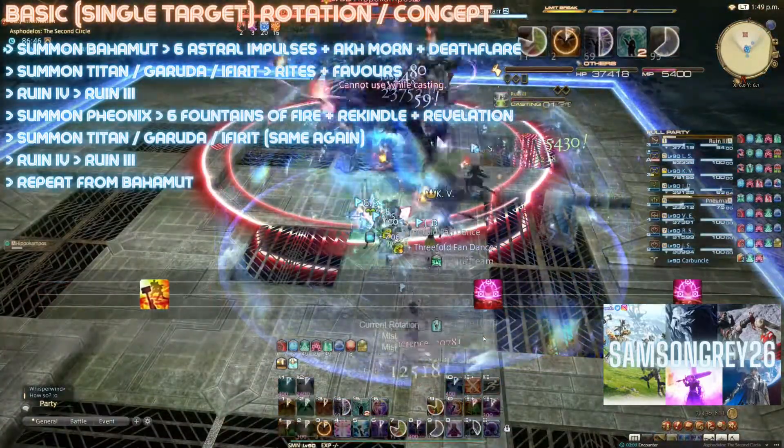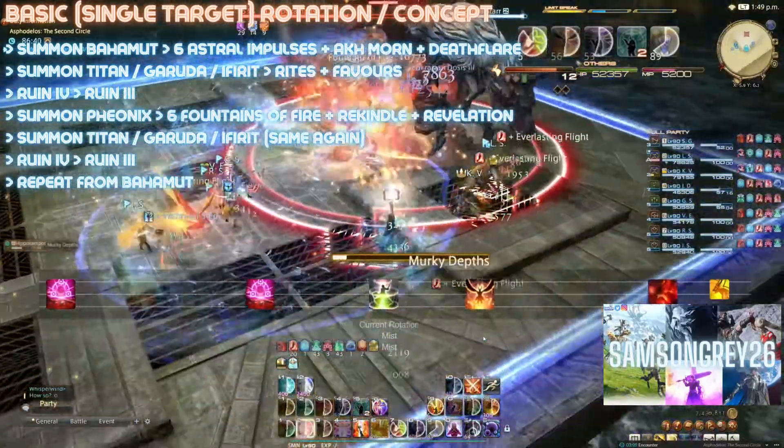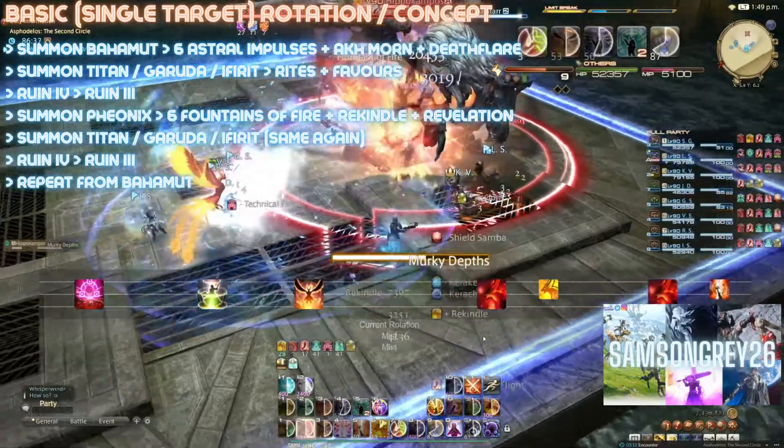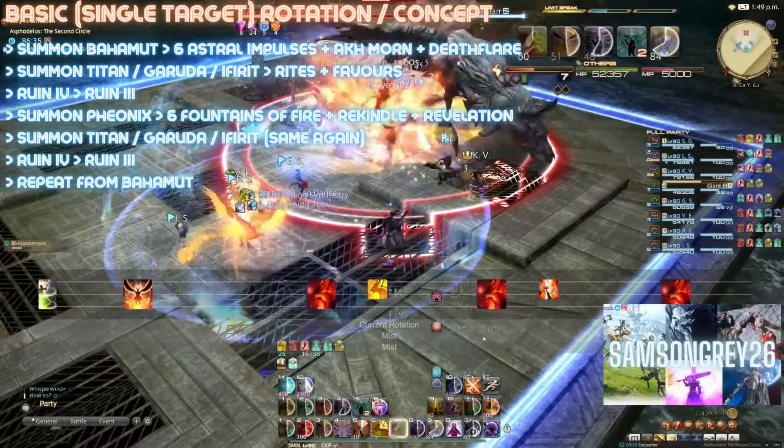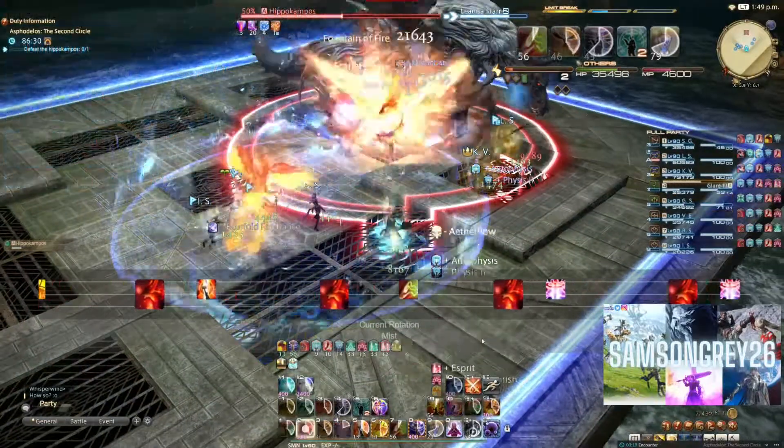If any of that sounds complicated, don't worry, it is not. Many of the abilities are executed with the same button presses, automatically changing based on what phase you are in. For example, Summon Bahamut is the same button as Summon Phoenix, and their OGCDs are the same button presses.